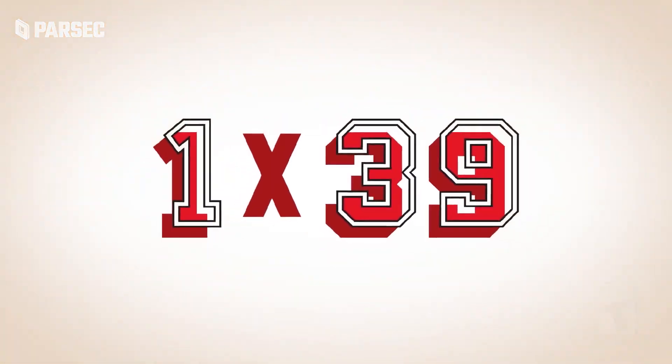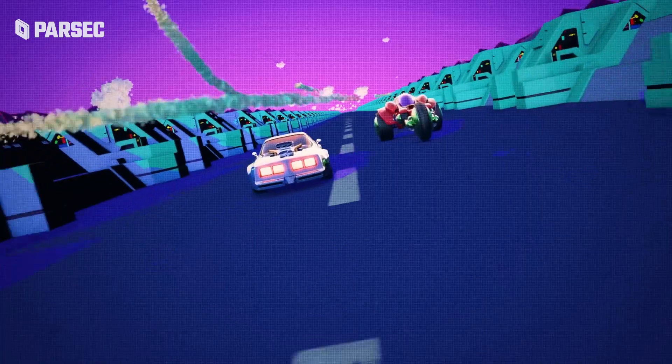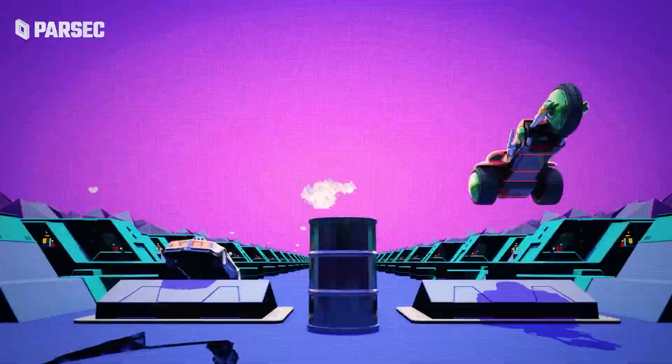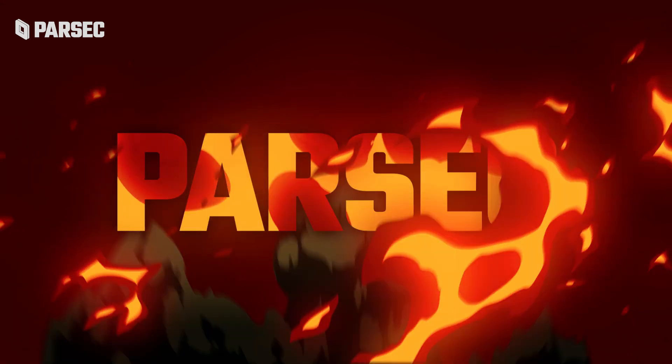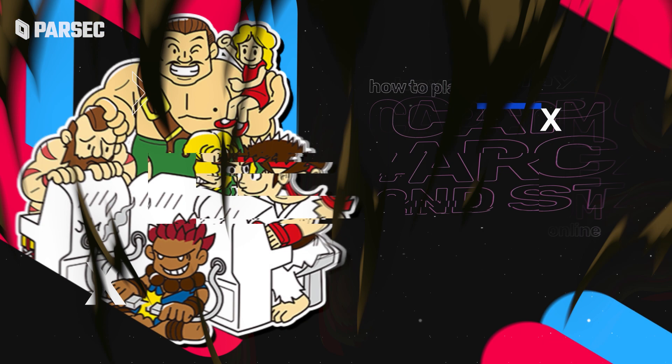You just boot up the Capcom Arcade and the world is your oyster — or, in this case, your fight stick. And since there's no online, you can apply Parsec to your collection and change that with ease.